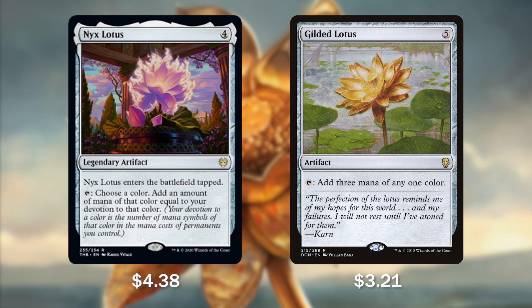Then we have two very specific mana rocks we're going to be running: Nyx Lotus and Gilded Lotus. Nyx Lotus, coming straight from Theros Beyond Death, is a legendary artifact that enters the battlefield tapped, but taps for any one color equal to the amount of our devotion to that color. Being in mono blue, we're going to have a ton of enchantments and creatures on board, letting us tap Nyx Lotus for a boatload of blue mana. And Gilded Lotus for 5 mana — reduced if we have Thrix on board — just taps for 3 mana of any one color. A 3-mana rock for only 4 mana is absolutely amazing.